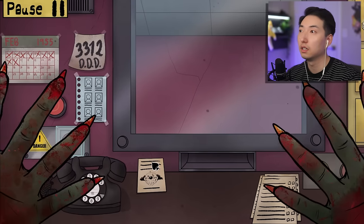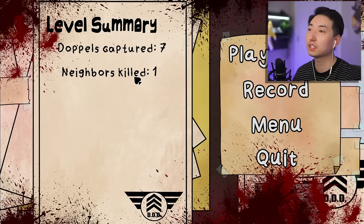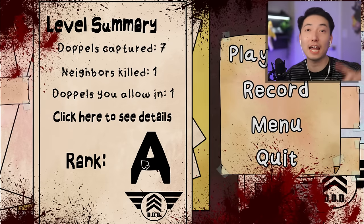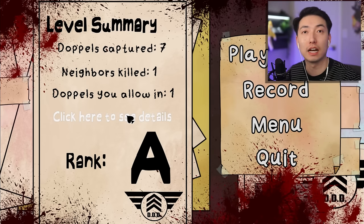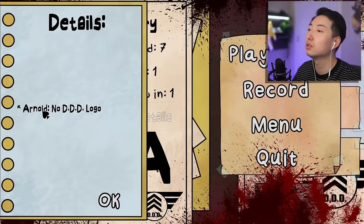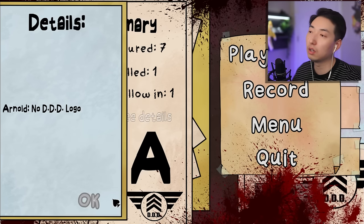Wait - did I lose? The results are in: doubles captured - seven, neighbors killed - one. I only let in one doppelganger! I got Rank A on my first try! Let me check the details - Arnold, no DDD logo. I'll make sure to check that next time. If you guys want to see me play That's Not My Neighbor again, leave a like and subscribe. This game is actually addicting and really fun - every trial has different lists and characters. Let me know in the comments if you want more!